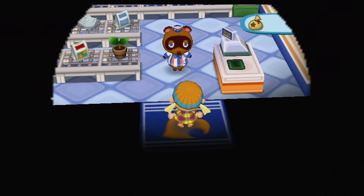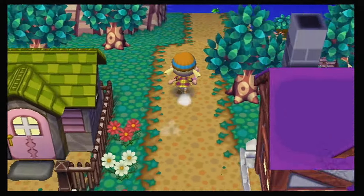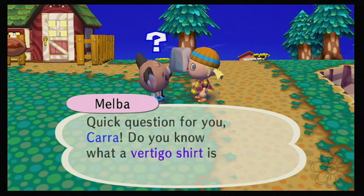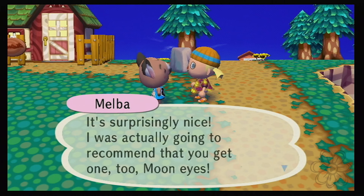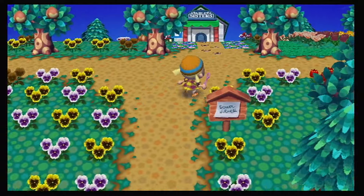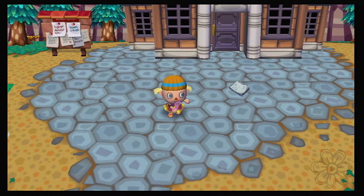It would be cool if there were like certain items that only showed up in the shop after you sell a bunch of seashells to Tom Nook — like something made out of seashells. Oh, what is this? A leaf bug — okay, bye. 'Quick question for you, Kara — do you know what a vertigo shirt is?' 'Yes, really? I just got my hands on one myself! I was going to recommend you get one too — if you spot one somewhere, be sure to pick it up, you won't be disappointed!' She just wanted to tell us to get one ourself. Okay, thank you, Melba!